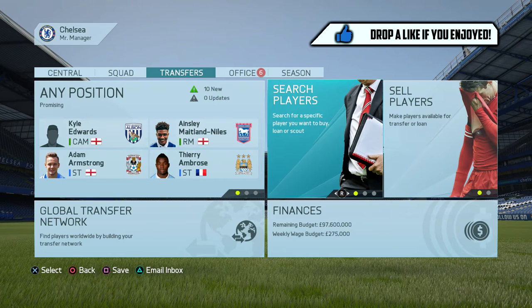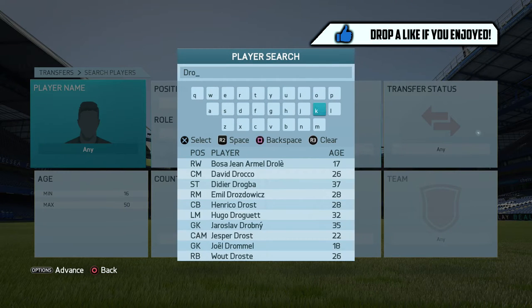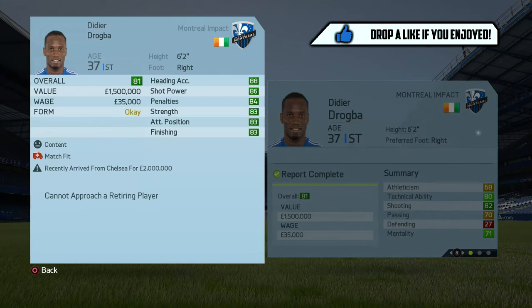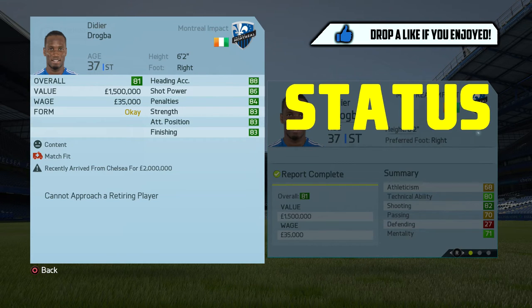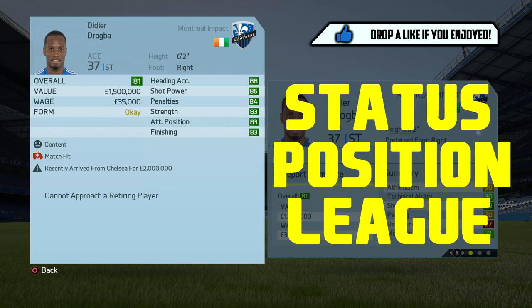This is the first season with Chelsea. First of all, you're going to want to find the player whose regen you want. The only player I can think of who's retiring in the coming season is Didier Drogba from Montreal Impact. His status says 'cannot approach a retiring player.' You want to take into account three things: their status, their position — Drogba is only a striker — and the league they retire in, which is the MLS.